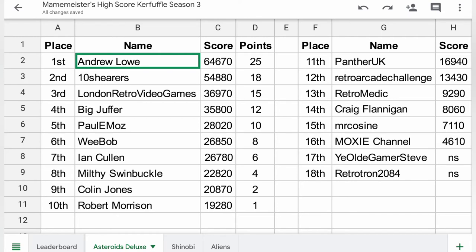Our top 3 is then made up of me in 3rd, which I'm pretty pleased with. And then our top 2 is once again Ten Shearers and Andrew Lowe, who both are quite a way ahead of everyone else. But this week it's Andrew taking the top spot with an excellent score of 64,000. Well done to Andrew, and once again he'll get his game choices boosted this week.